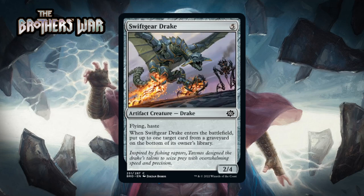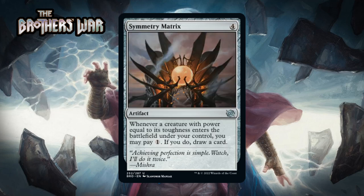Next up it's Swift Gear Drake, which for five generic mana is a 2/4 artifact creature drake at common with flying and haste. When it enters the battlefield put up to one target card from a graveyard on the bottom of its owner's library. Five mana for a 2/4 flying haste isn't amazing but isn't the worst ever — probably a D+. The enter the battlefield upside lets you hate on your opponent's graveyard or put a card on the bottom of your library you want to draw later, though the bottom of your library is pretty far away. Still probably not much more than a D+.